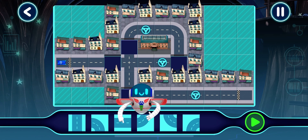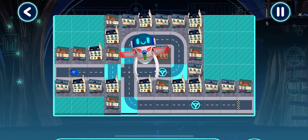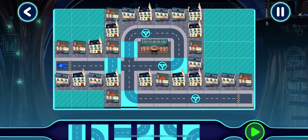Drag and drop track pieces into place. Good choice. Tap a piece to select. Here we go.